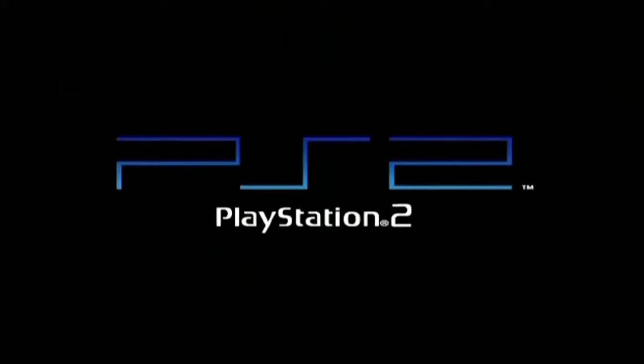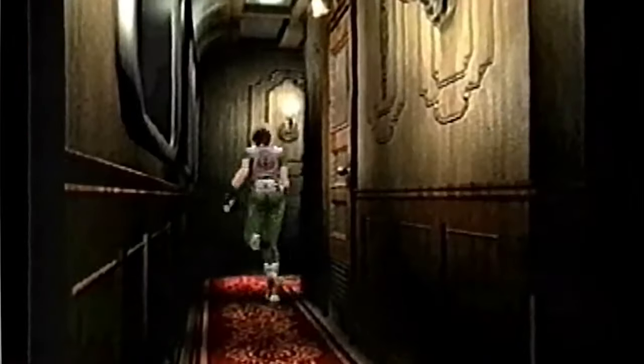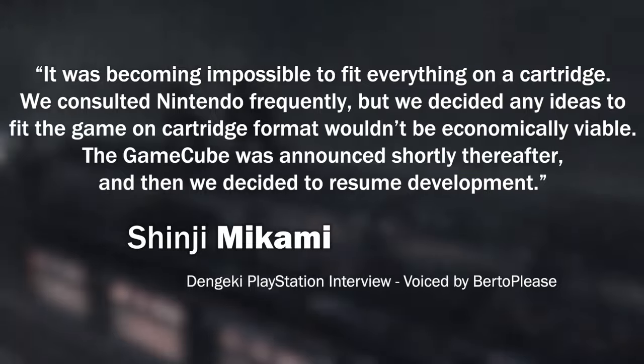The market was starting to change. Earlier that year, the PlayStation 2 released, and Nintendo's GameCube was on its way as well. By the time Resident Evil Zero was planned to be completed, the GameCube would already be released. Making a game for a platform that wouldn't be supported soon wasn't the smartest move for Capcom, especially given the game was supposed to be exclusive to Nintendo. Halting N64 development, the team shifted to the GameCube. As one dev stated: it was becoming impossible to fit everything on a cartridge, and any ideas to do so wouldn't be economically viable. The GameCube was announced shortly thereafter, and development resumed.